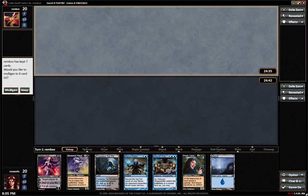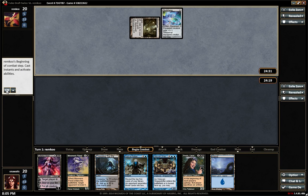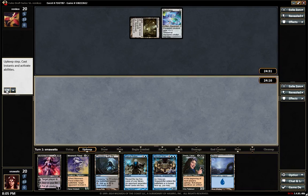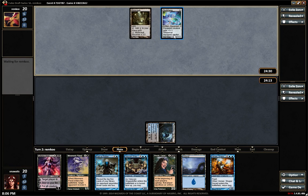Hello everyone, we are back in round three of a Swiss cube. Nice — cubist Swiss sounds kind of good. On the draw, two-lander. Feeling spicy. Turn one Muta Vault into Skull Clamp. Skull Clamp's not a fair card.